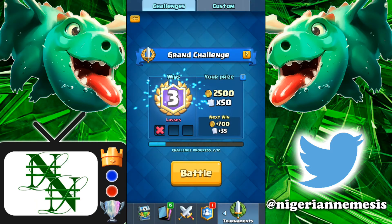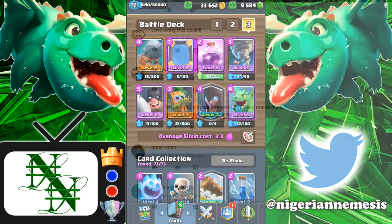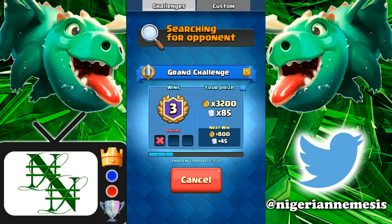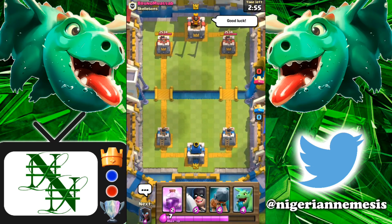I might have to try that deck and mix it up a little bit — maybe throw in a tornado or something. Moving on to the third deck — this one is from Wesley. He said he wanted to see a battle ram rage mirror deck, so I threw in executioner, tornado, night witch, goblin, dark goblin, and baby dragon. So this will be very interesting. If we can get that battle ram raged up it'll get to the tower almost every single time as long as it doesn't get distracted by any buildings.